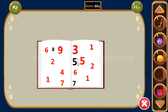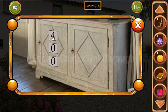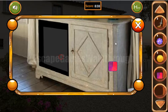Let's look in the book. We can see black 8, black 5, and black 7. We need to enter the same numbers to open the drawer: 8, 5, and 7. And we've got another tile.